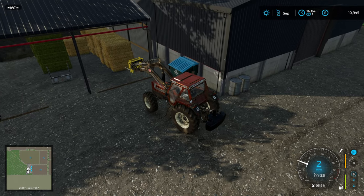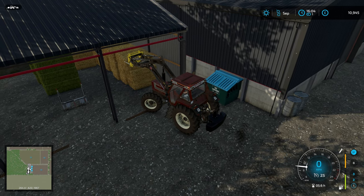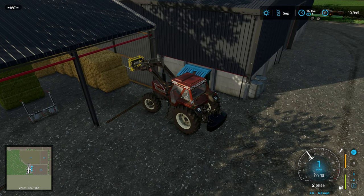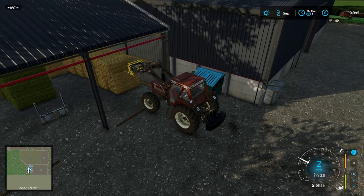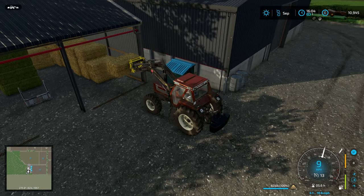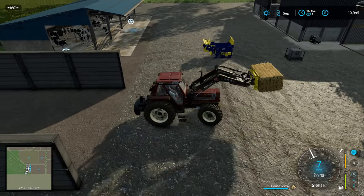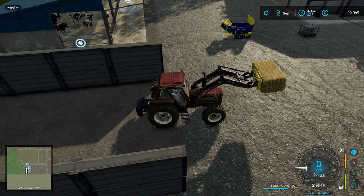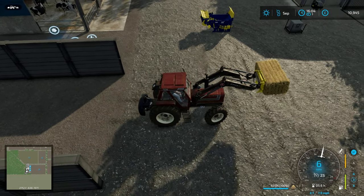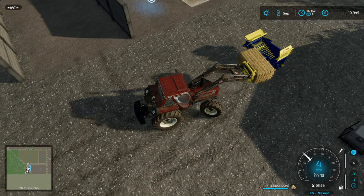We've got a nice selection of bales in the shed now. You can attach the blower from three of its sides — it's obvious which one you can't attach it to. That also worked in FS22 and FS19.